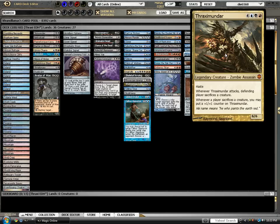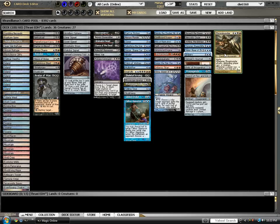When you play Thraximundar, people are going to want to kill you. It's a very strong general with the ability to win games. This deck definitely has the ability to win games — I win games all the time with it. It's kind of costly in this version, but it can cost even more. If you have the bankroll, you can put in Jace the Mind Sculptor and Nicol Bolas — two cards this deck would like — same with Oblivion Stone and Damnation. It's a very controlling deck. Whenever I want to play and win, I play Thraximundar. This deck is for winning. If you want to win an EDH game or show off your awesome foily cards, this deck is perfect for you.